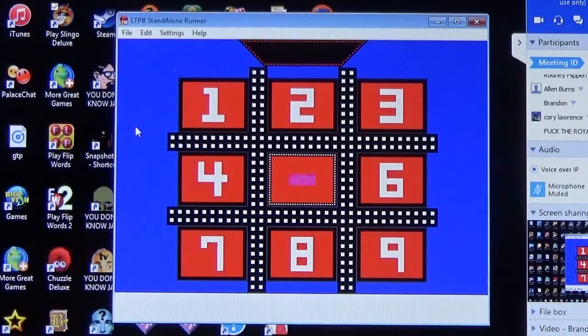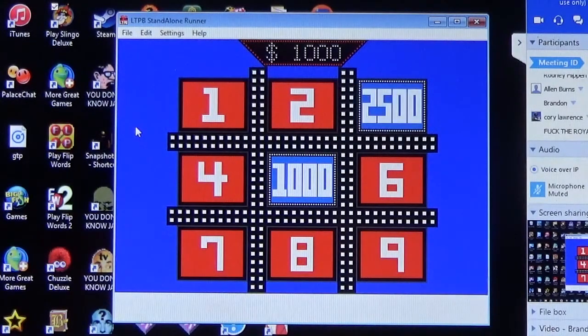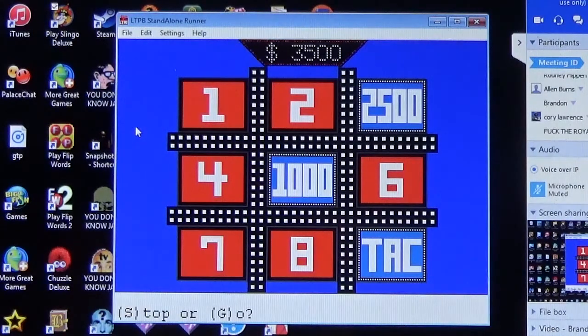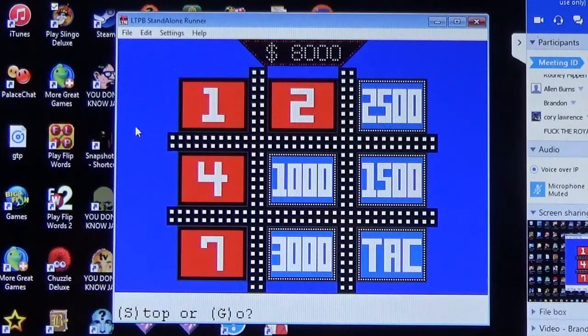Number five — one thousand dollars. Number three — twenty-five hundred. You have thirty-five hundred. Number nine — that's the tag. The ticket is behind number six — another fifteen hundred. You have five thousand. Number eight — three thousand dollars. You have eight thousand. Final pick: number two.